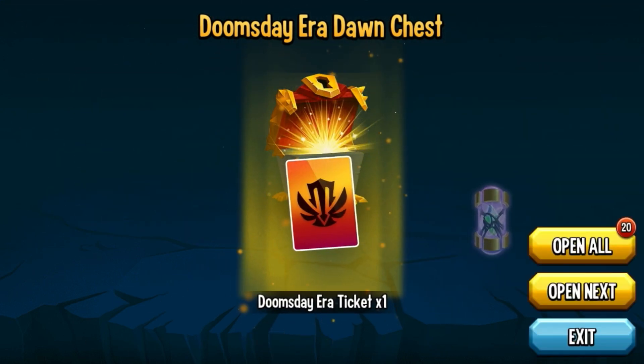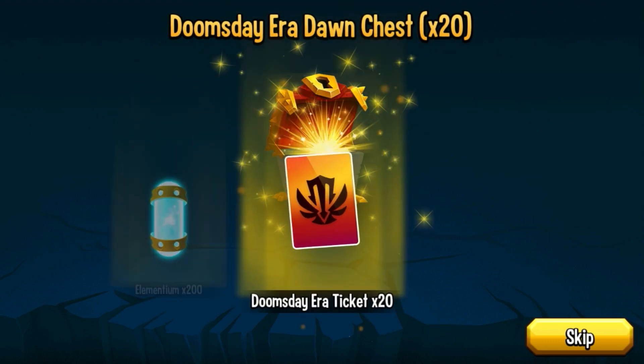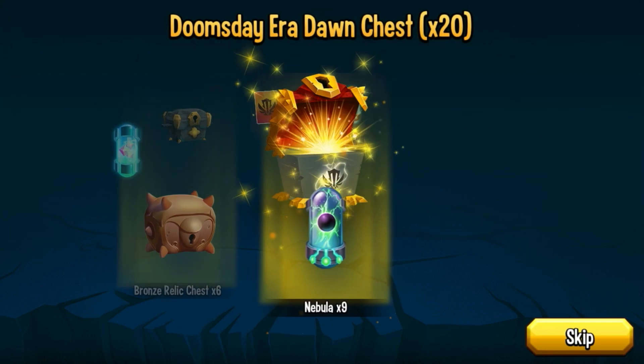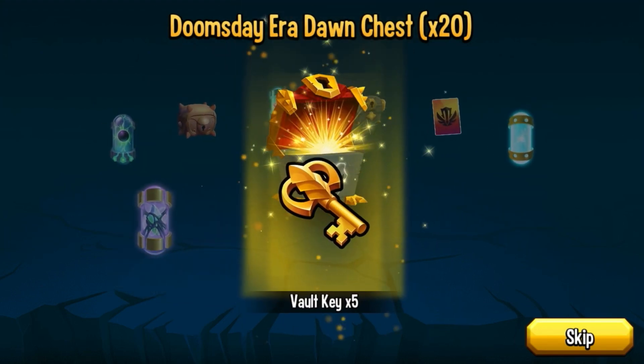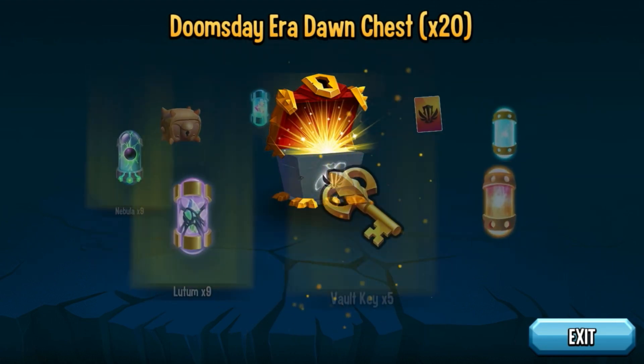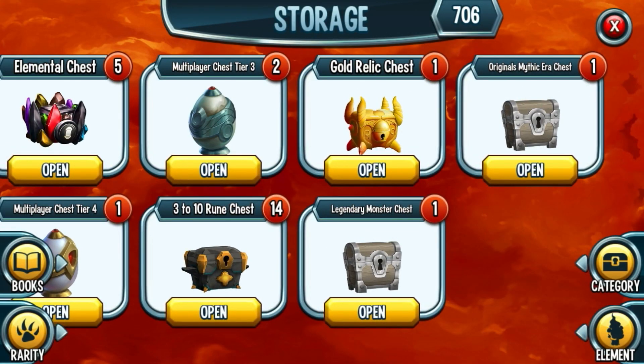Now that we got to 20 I'm going to open them all at the same time — who knows, we might get another mythic! Opening all 20 now. Results: 200, 20, 4, 2 chests, stardust, Bronx Relic Chest, nebula, loot, Volki mythic... is that really it? But it doesn't matter — we got so much stuff, especially the mythic and legendary monster chests.